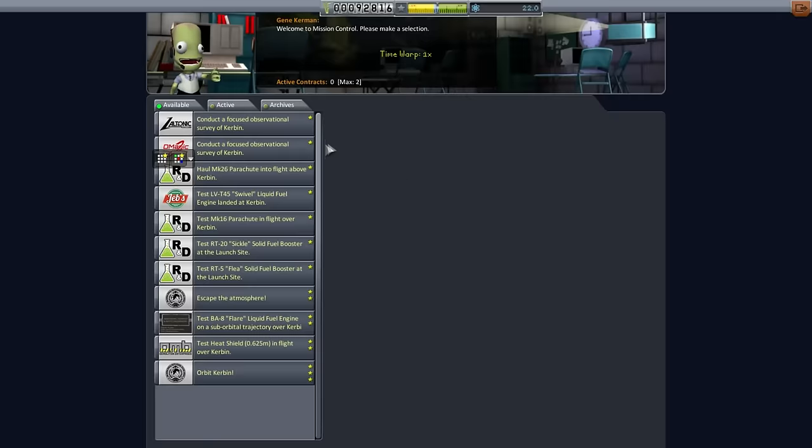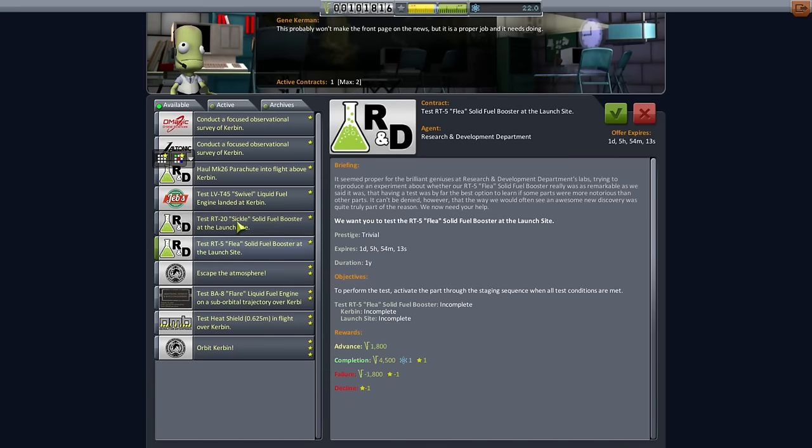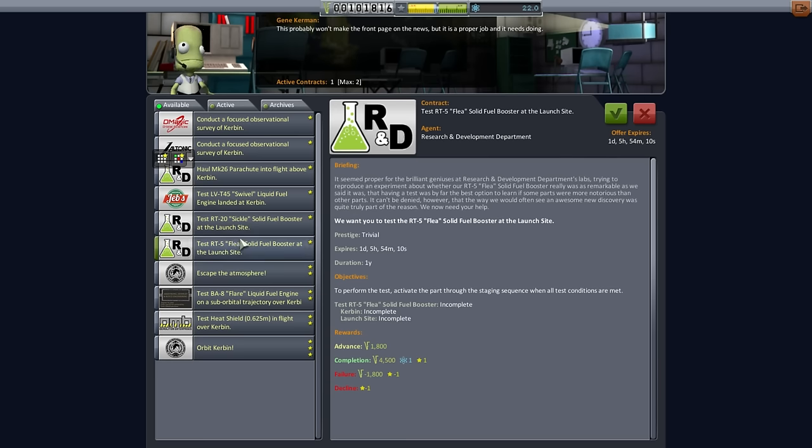Let's take a look at the contracts. They want us to test a swivel and test a Mark 16 parachute in flight over Kerbin. I think we can do that. We'll have a Kerbal go on a short hop first — on a Sickle or a Flea, whichever makes most sense. Let's try the Flea first. It says 'at the launch site' so that should be fine. The Flea looks a lot better right now than it usually does.